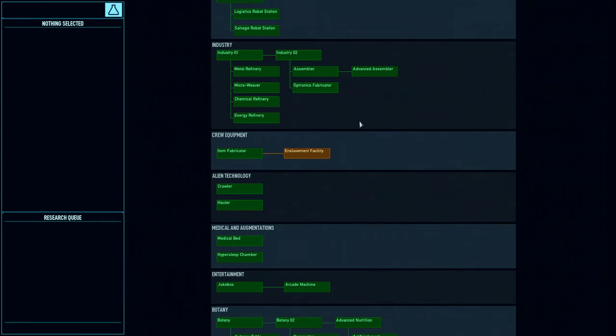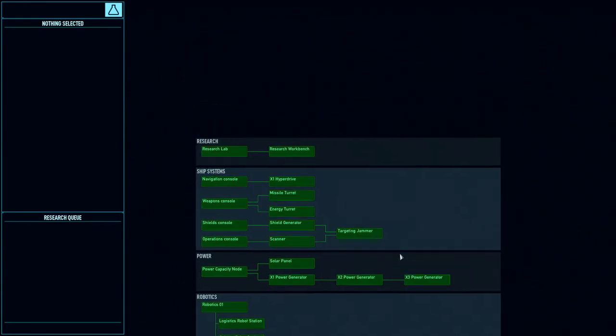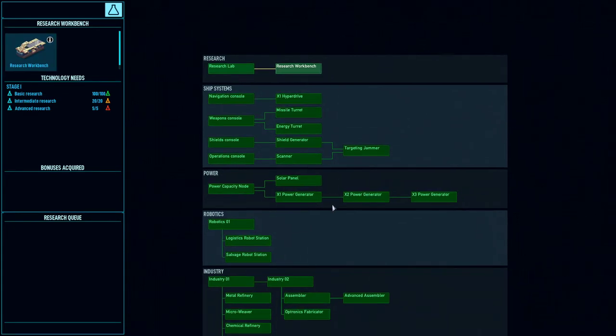The couple things that did change: the cryosleep chamber is now really important, and there's now a research workbench that you have to build in addition to the research facility in order to get a lot of these projects done.